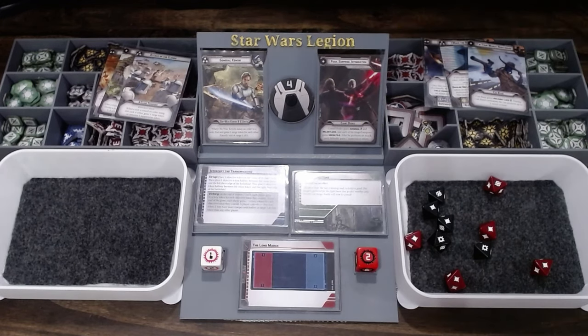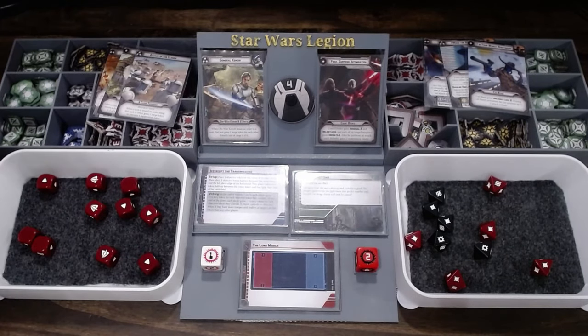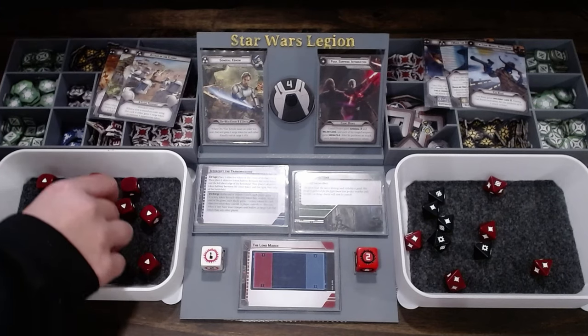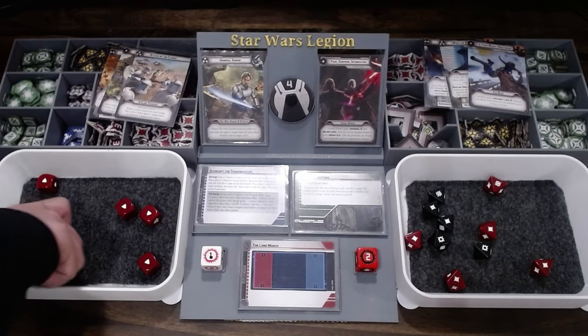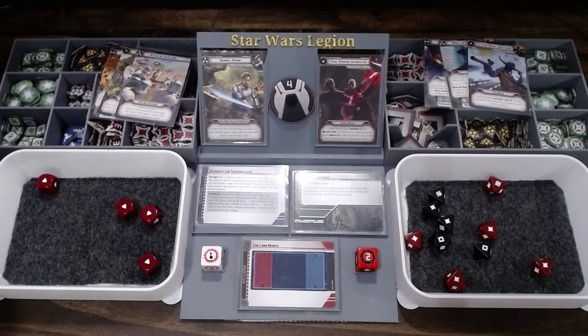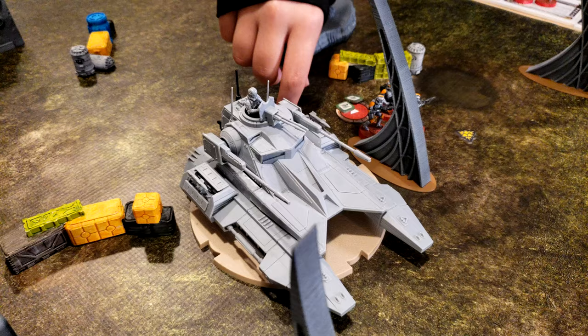Dooku surges to hit — rolling ten red dice against Obi-Wan. Obi-Wan took five hits, technically six, but he had one wound already. He uses his surge to reduce the total to five — but five wounds is still enough to kill him with six hit points. Obi-Wan is dead. That is the power of fear, surprise, and intimidation.